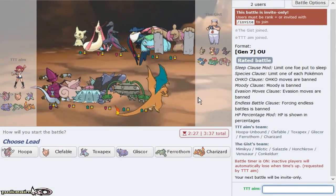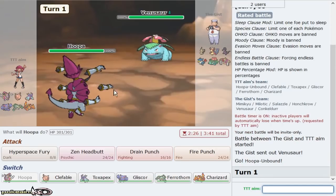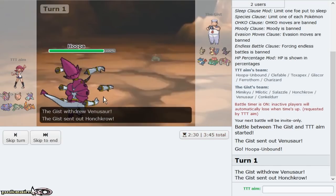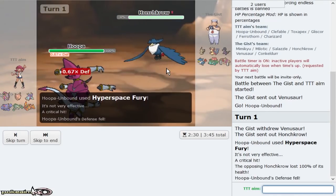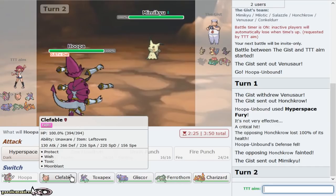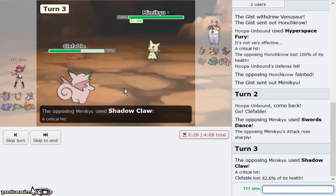I love Hoopa in this next matchup — it's so good, absolutely incredible. I'll lead with it because it pretty much gets a kill with Hyperspace Fury immediately. Venusaur can't one-shot me unless it's max attack Power Whip — I'm faster. Going right for Hyperspace Fury. The opponent goes to Houndoom. It died to a crit — I know it was a crit — I was staying in anyway to avoid Pursuit, but I can't believe it died there.